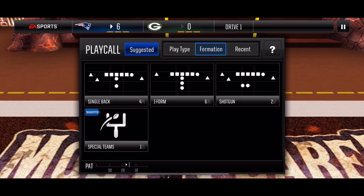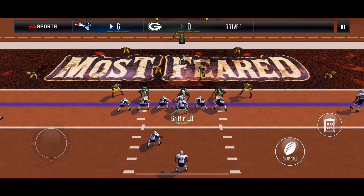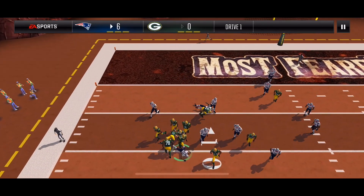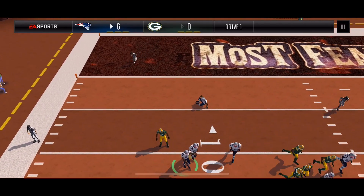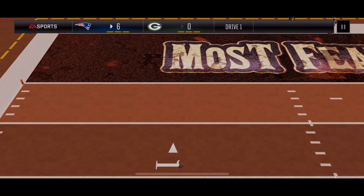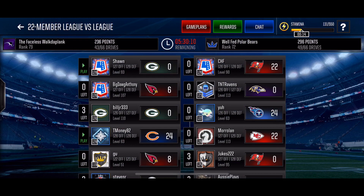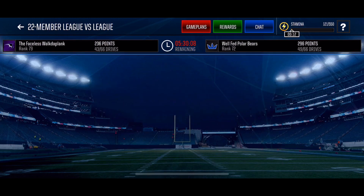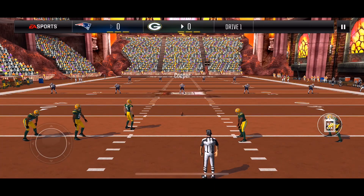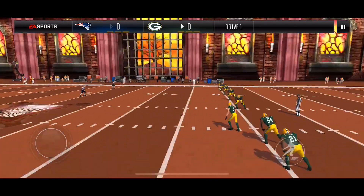For 2 points, I'm going with flipped halfback toss since I don't scramble. This is counter formation so I'm waiting for this linebacker to move, and I snap it. Unfortunately I got blown up and couldn't get the 2 points.